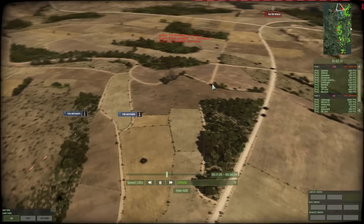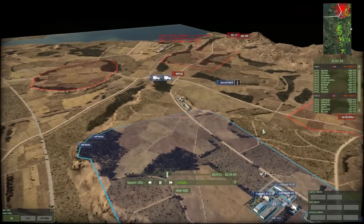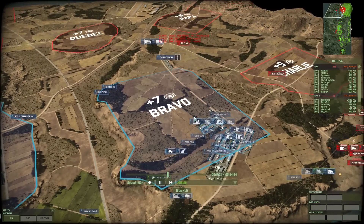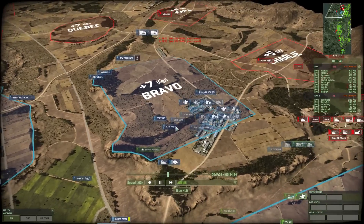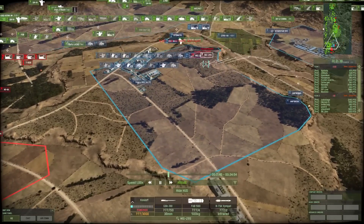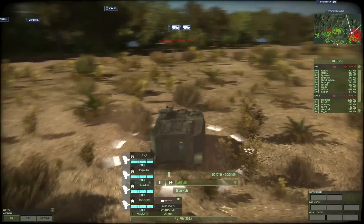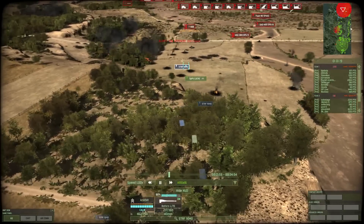The Akula had the range to reach all the way here. The enemy sent some MiG-29s to engage my TOW Defenders — one of them actually survived, which was a great thing because it allowed me to lure those MiG-29s into the range of my EOTS Hawks.